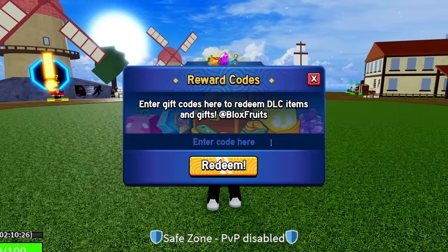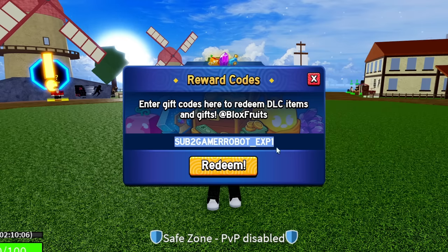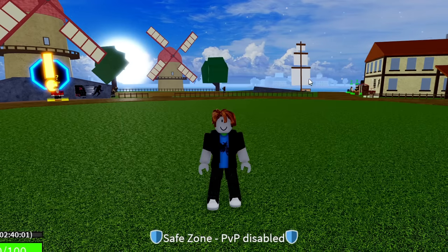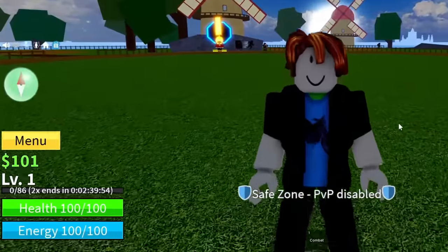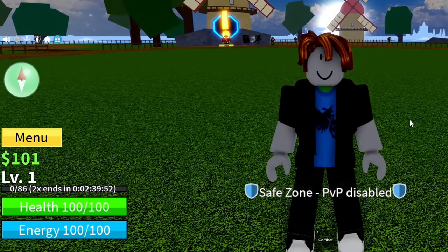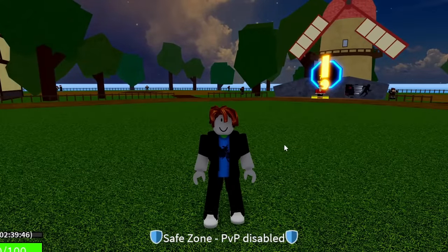The next code is SUB2GAMERROBOT_EXP1 — all in caps, so make sure you have caps lock on since these are case sensitive. It's SUB2, then G-A-M-E-R, then R-O-B-O-T, underscore EXP1. Enter sub to Gamer Robot underscore EXP1 and hit redeem — success, that code is working. I'm now at 2 hours and 40 minutes of double XP because the Gamer Robot code gives you not 20 but 30 minutes of double XP. All these codes are going to help with getting out of the first sea.